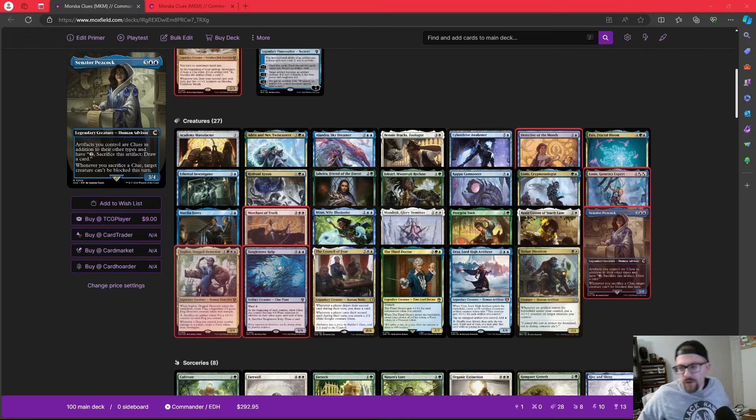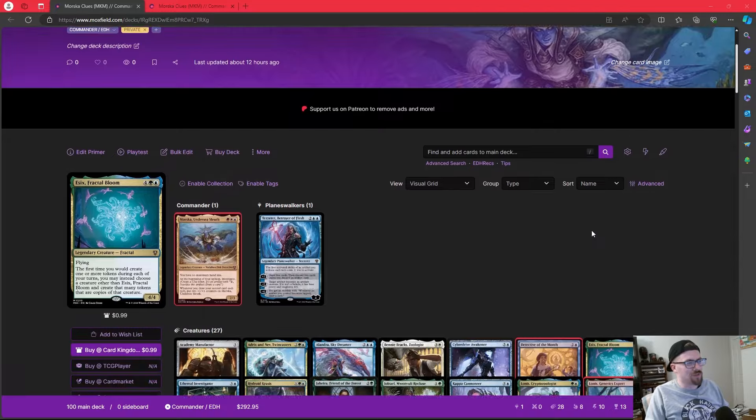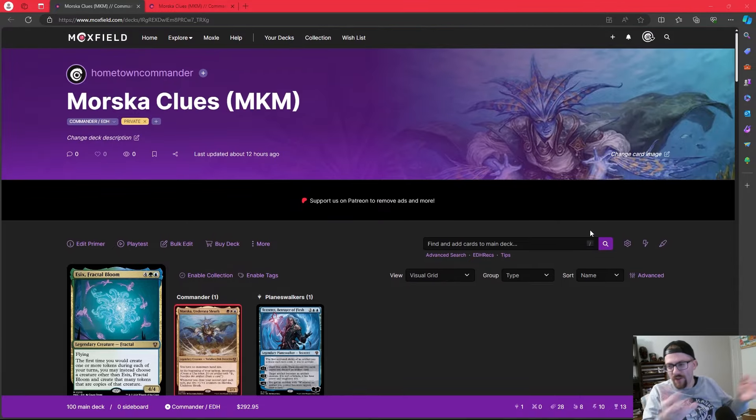It's a good day to brew, baby! What is up? Millsy back at the hometown commander. We're back for another episode of Millsy Brews — the show where I brew my version 1.0 deck list of the commander in front of us on my quest to out-brew the Magic world. As always, the deck list will be down in the description below.